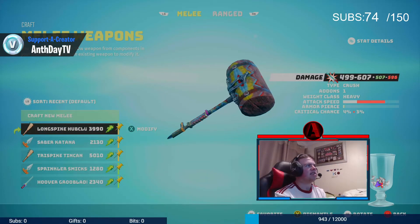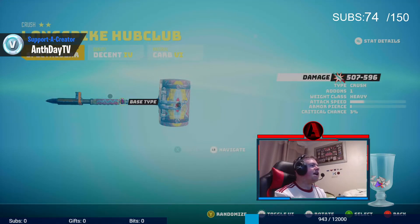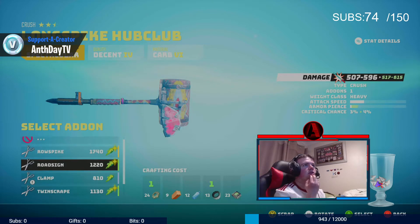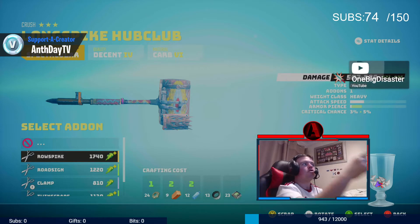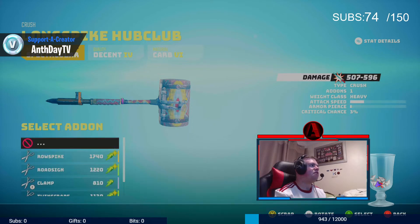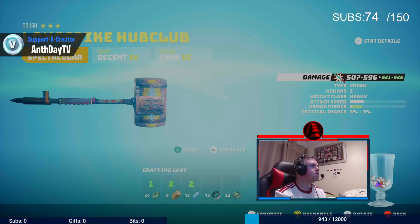You're probably wondering how you can customise this. So you click X to modify, and if you go to the right it says add-on — click that. You can actually add stuff onto your weapon. So it says here, if I add this add-on, the current damage is 507 to 596. If I add this add-on, my damage will go up to 521 plus 625 — which is a hell of a lot. I'm going to add this one here, the raw spike. Craft. Done.